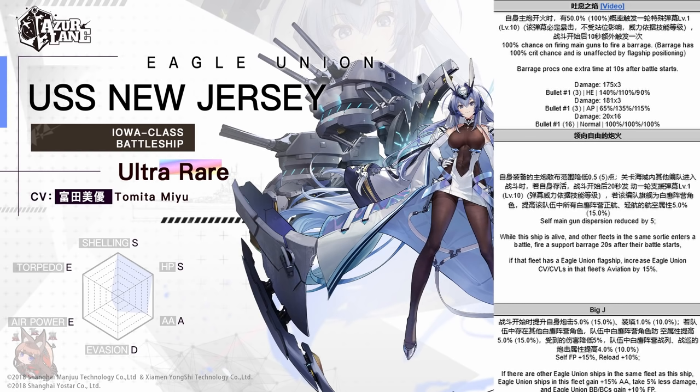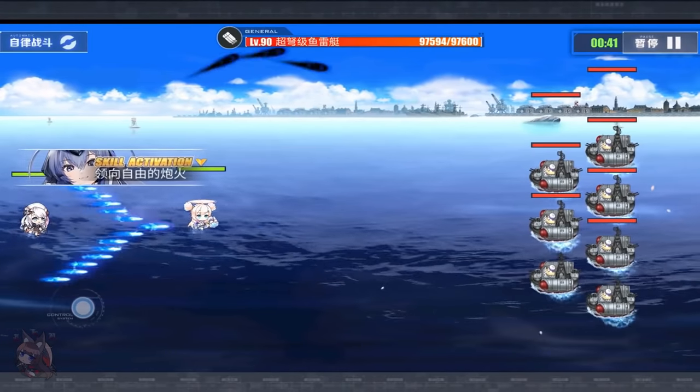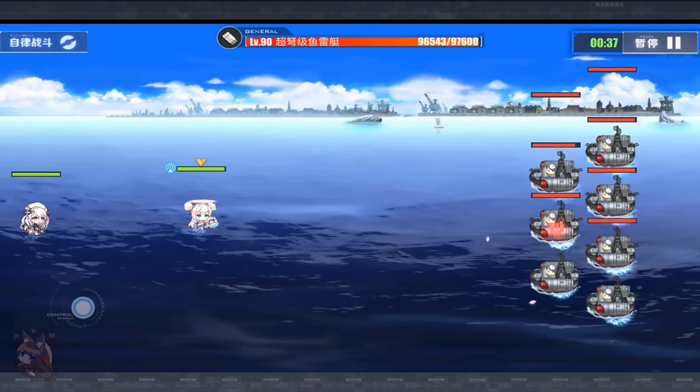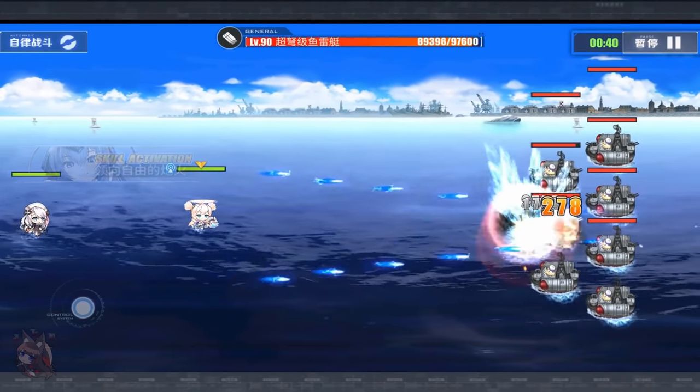Skill 2: the self main gun dispersion, or spread, is reduced by 5, making her even more accurate. Very nice. When this ship is alive and other fleets in the same sortie enter a battle, she fires a support barrage 20 seconds after their battle starts — just like Shinano. This barrage is not as restricted as Shinano's and it is kind of weak, but it's decent. Nice to have.